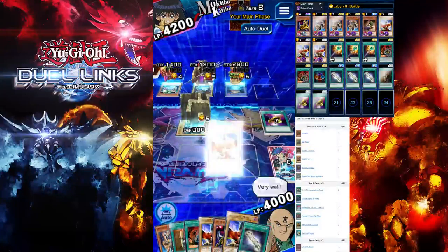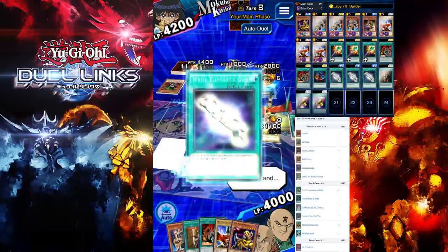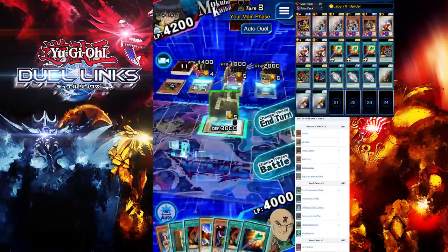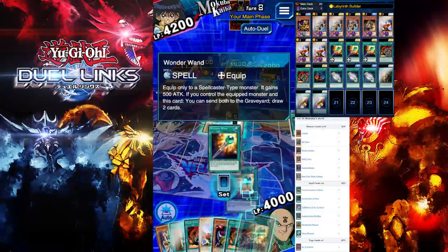Same thing as before — summon your normal monster and use White Elephant's Gift on it. Make sure you use it on your normal monster, not your Labyrinth Wall. Here you want to manage your hand — I'm probably going to set this card.